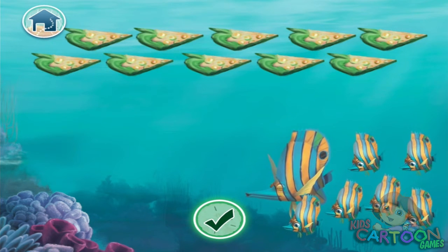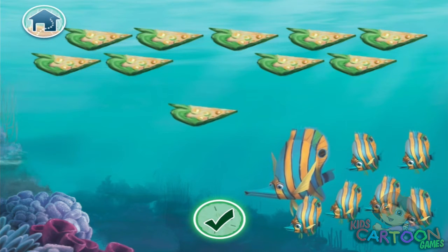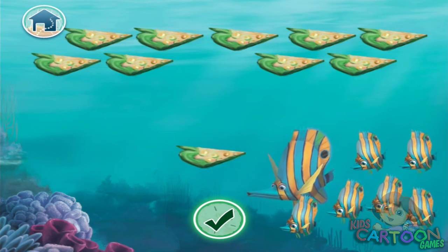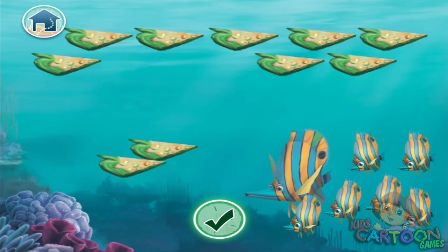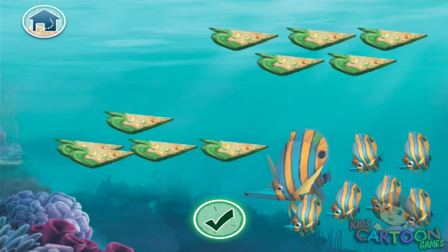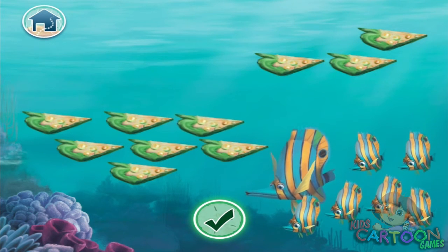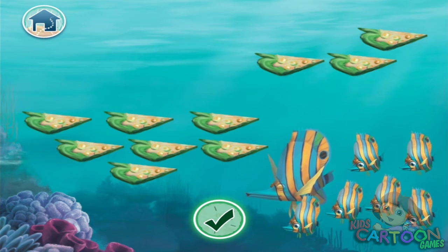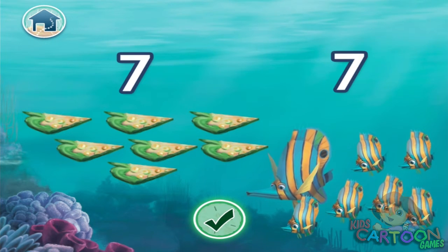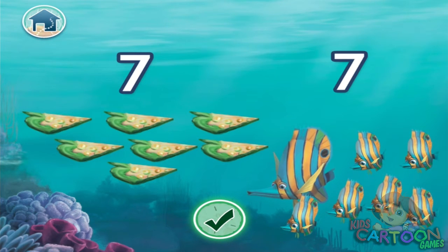Drag the correct number of plankton pizza pieces to the guests. Drag the correct number of seagrass smoothies to the guests. One, two, three, four, five, six, seven. Good job!